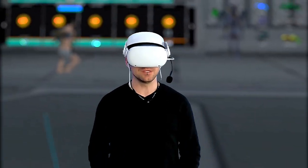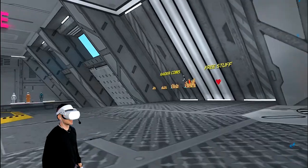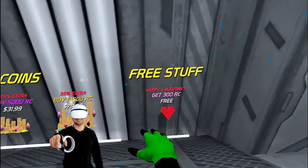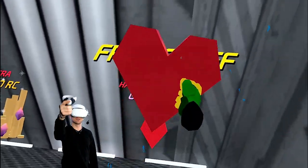So they're giving away 300 Raider Coins. You just got to go collect them real quick. Let's go over there and collect these bad boys, right over here by the coin packs — your free stuff. So let's get our Raider Coins. Look at the little heart!